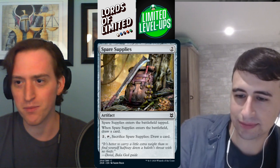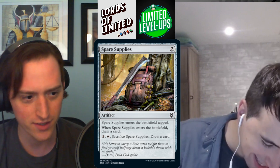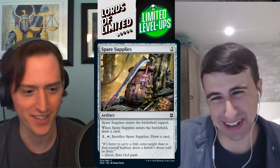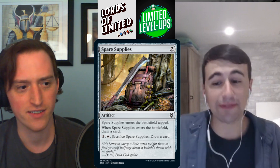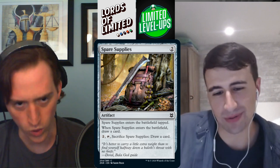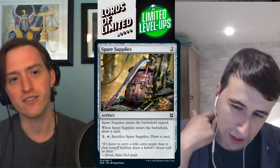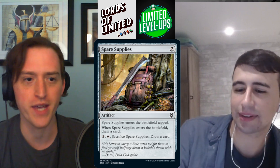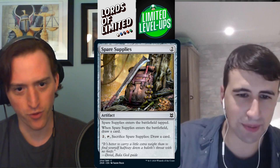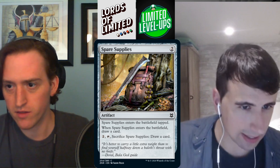Spare Supplies — two mana artifact that enters tapped. When it enters, draw a card. Pay two, tap, sacrifice it: draw a card. This seems not good. It's much worse than Divination — it's sort of like Think Twice in that you can split it, except you can't actually do it twice the turn you cast it. Probably a D.